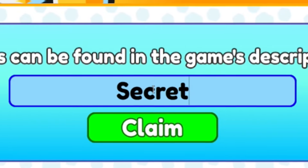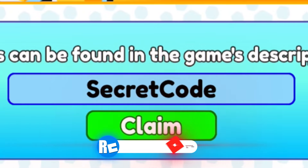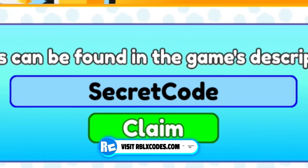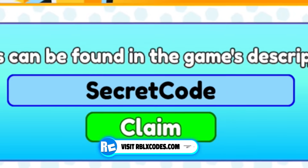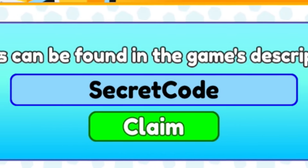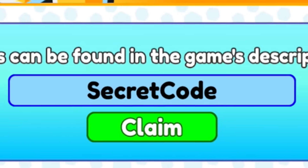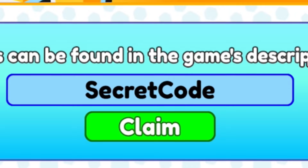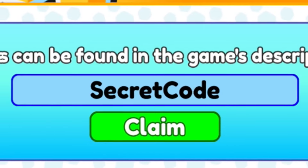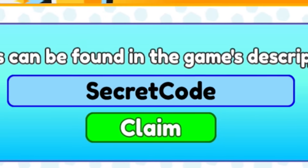Next code is SECRETCODE — S-E-C-R-E-T-C-O-D-E. Redeeming that will give you some coins. By the way, the GRIMACE code actually gives you the limited Shake Hat, which is really nice. If you want that free limited hat, make sure you redeem code GRIMACE — G-R-I-M-A-C-E.